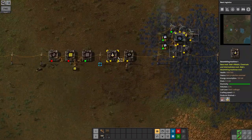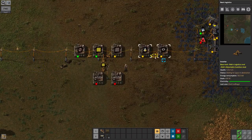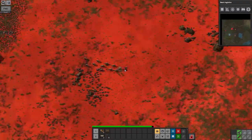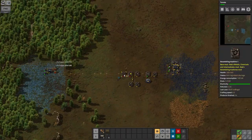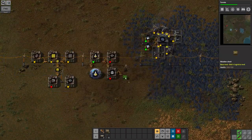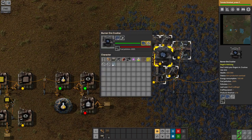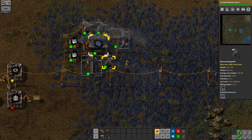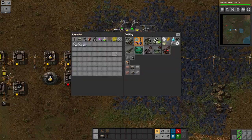The first things I'm automating are the science packs — you need lots and lots of those — and the circuits and assembly machines, because you can't build anything without assembly machines. But I've been attacked! The biters noticed what I've been doing and came down to attack. I was able to fight that one off without too much difficulty, but it clearly means I need to keep an eye on things and make sure I've got some defenses set up. I've researched gun turrets, which will allow me to build automated defensive buildings near my mine.